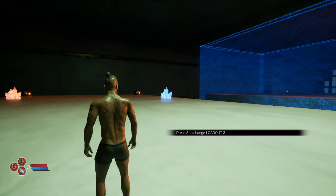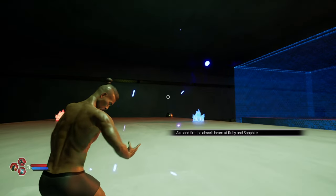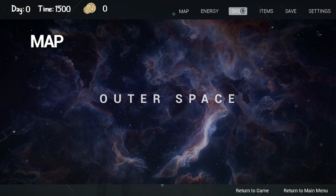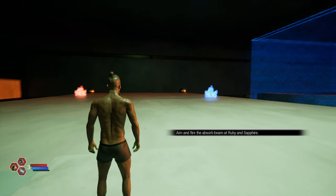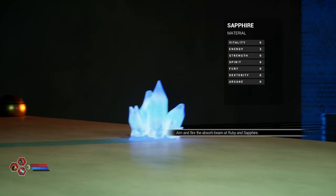Press 3 to change loadout to 3. Aim and fire the absorb beam at Ruby and Sapphire. If you press tab really quick, you can go to skills and see all of your different abilities. Here's loadout 1, 2, and 3. If you left click on one of these sections, you can swap them out as you see fit. And if you hold down F, you can zoom on these materials and see what they're about.